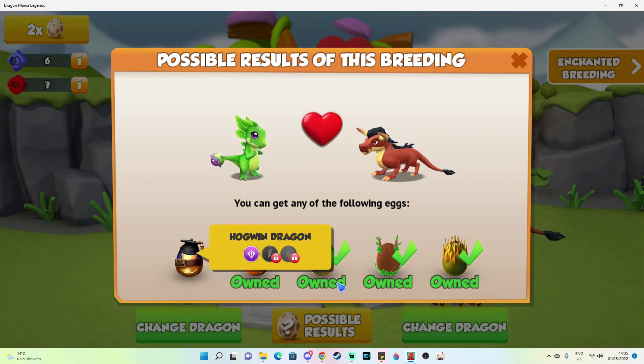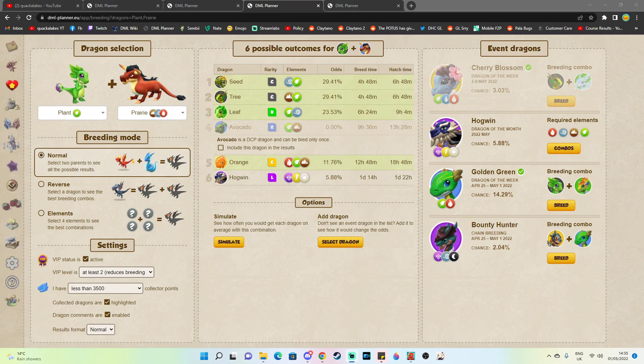The only downside to this combination is that it has an average misbreed time of 7 hours and 12 minutes, meaning that you'll have to wait quite a long time between breeds if you don't get Hogwind. It might be a good idea to use this combination before you go to sleep or if you're going to go out for a long time.